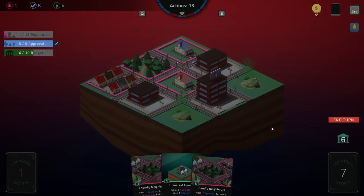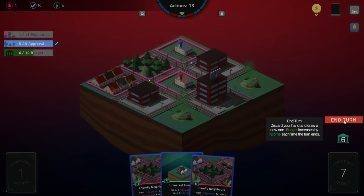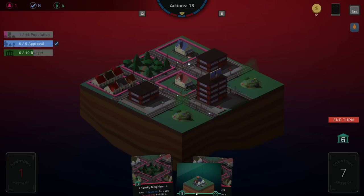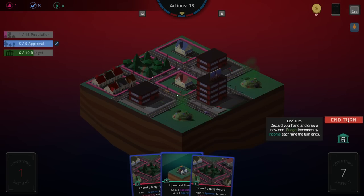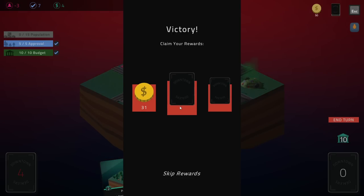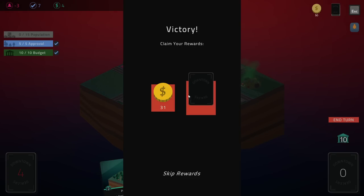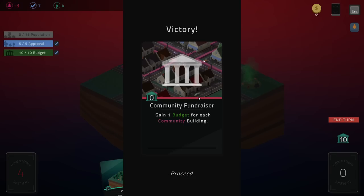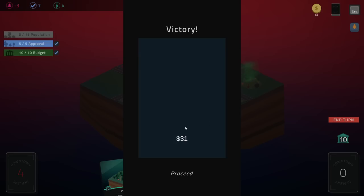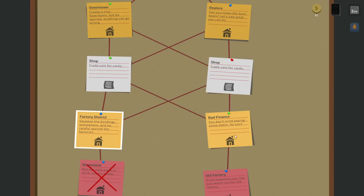Oh, we can upgrade a house! It does take an action. We can upgrade stuff by playing on top of it. I don't really need to work on the population for now — we just grab the budget and get a guaranteed victory. Thirty-one bucks or a card: apartment, gain two population, sure. Community fundraiser: gain a budget for each community building. It looks like we could have skipped the cards but once we know what they are, we can't skip them.